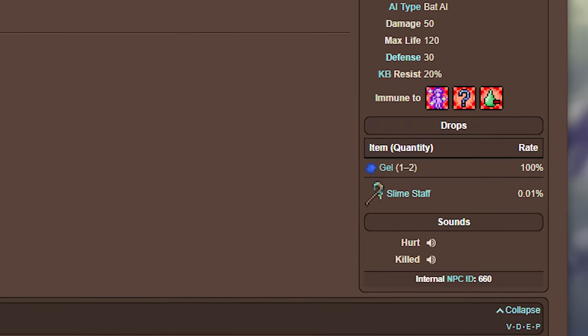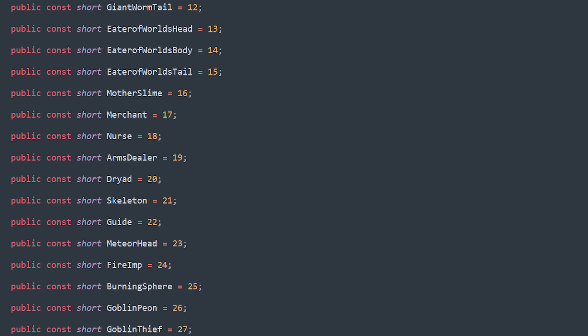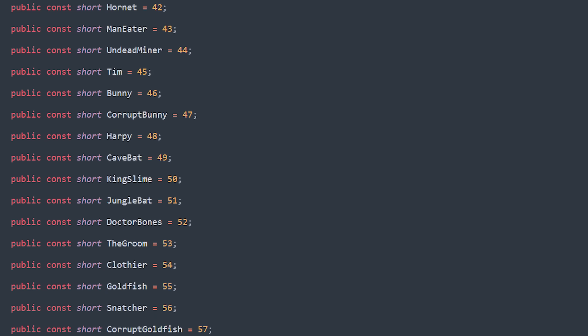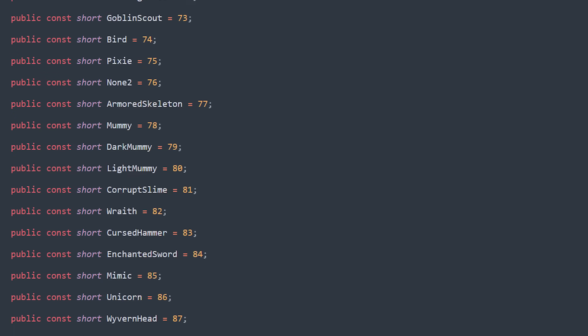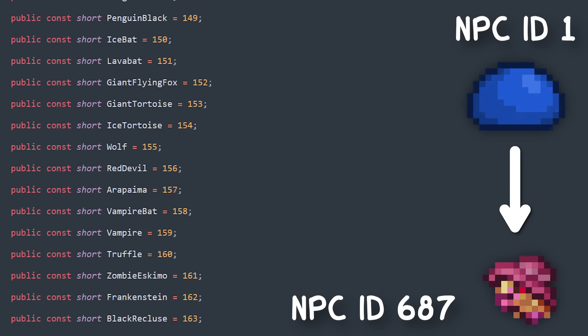If you've perused the wiki a lot, you've probably seen these: the NPC ID numbers. Basically, these are the static numbers used to refer to each NPC type within the code of the game, starting from ID 1, the blue slime, all the way to ID 687, the mystic frog.